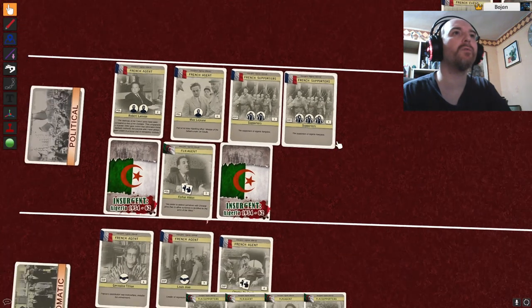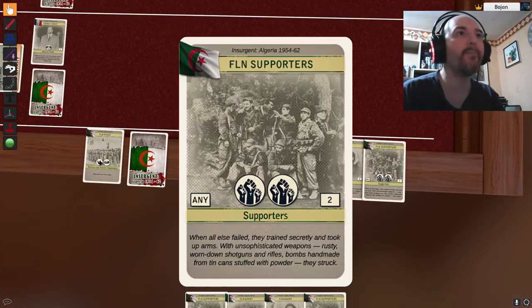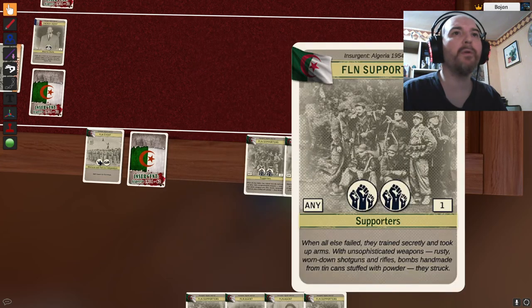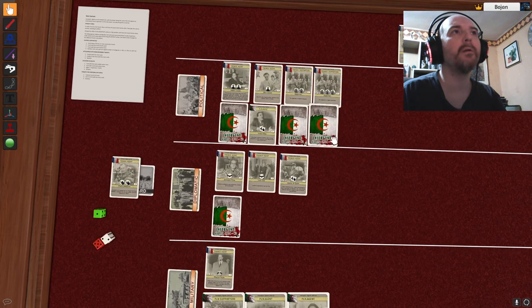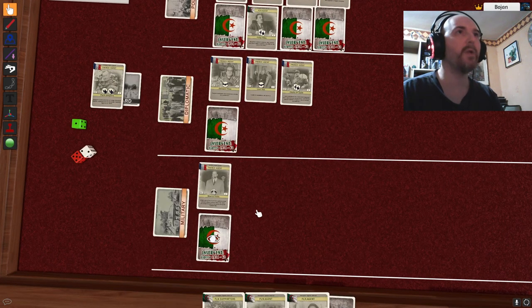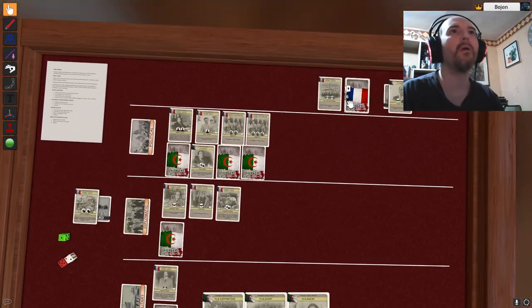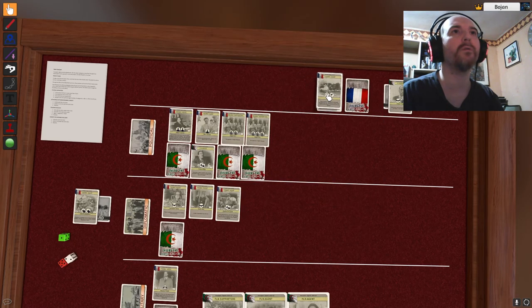I'm going to put my two supporters face down here to keep the political fight going. Let me check military — no one's winning there. Political is a really big fight here. Time for a French bombardment event — it goes to this card. Targets are cards with the most icons. This guy is the only one they can actually target.